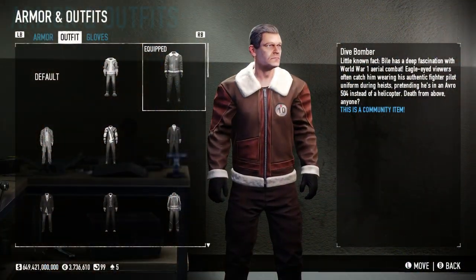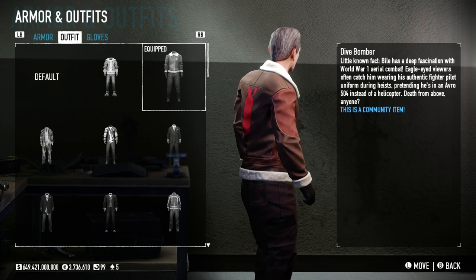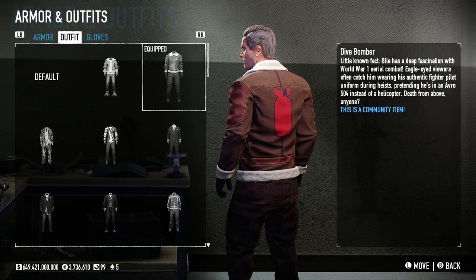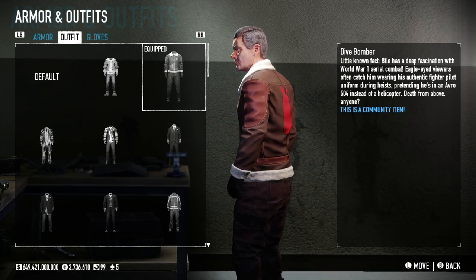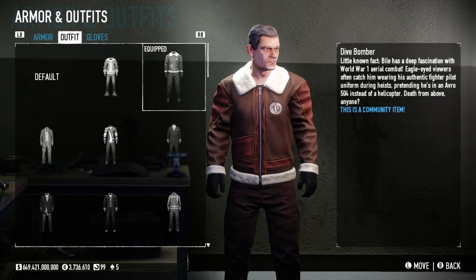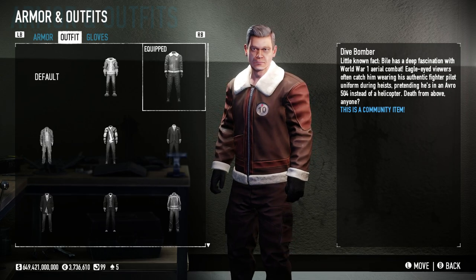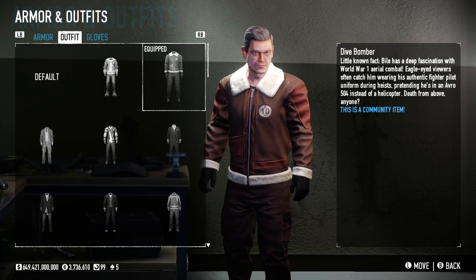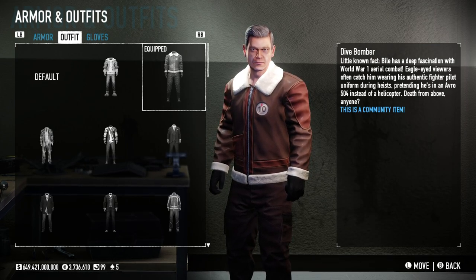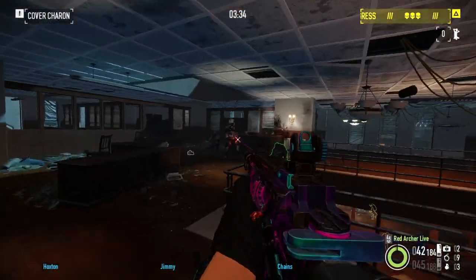The Dive Bomber outfit is new and free to all players in Payday 2, irrespective of any new DLC being released. It is a community outfit to celebrate 10 years of Payday. As a lot of you will have noticed, the Linchpin outfit was removed. I think there were some issues with the creator of the outfit, and Overkill wants to distance themselves. Linchpin's gone — it sucks, but we move. This is the outfit to replace it, another winning outfit from the 10th anniversary competition. You can wear it in-game with no additional costs or prerequisites.